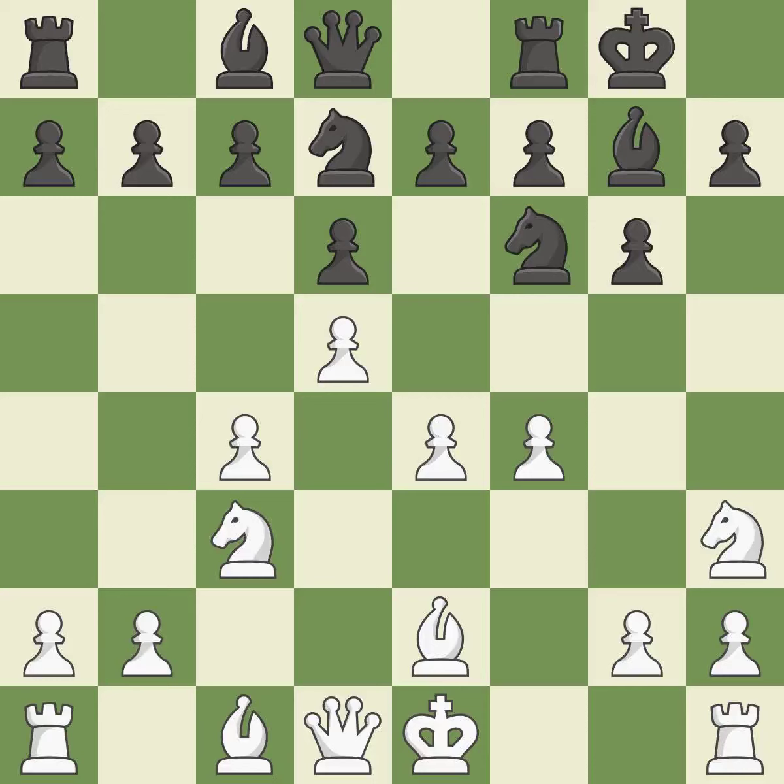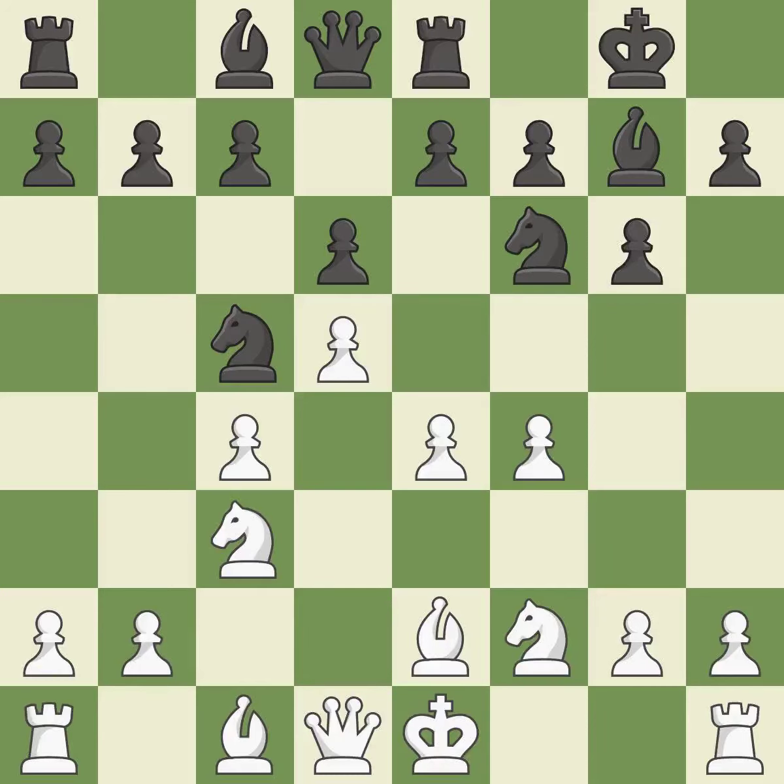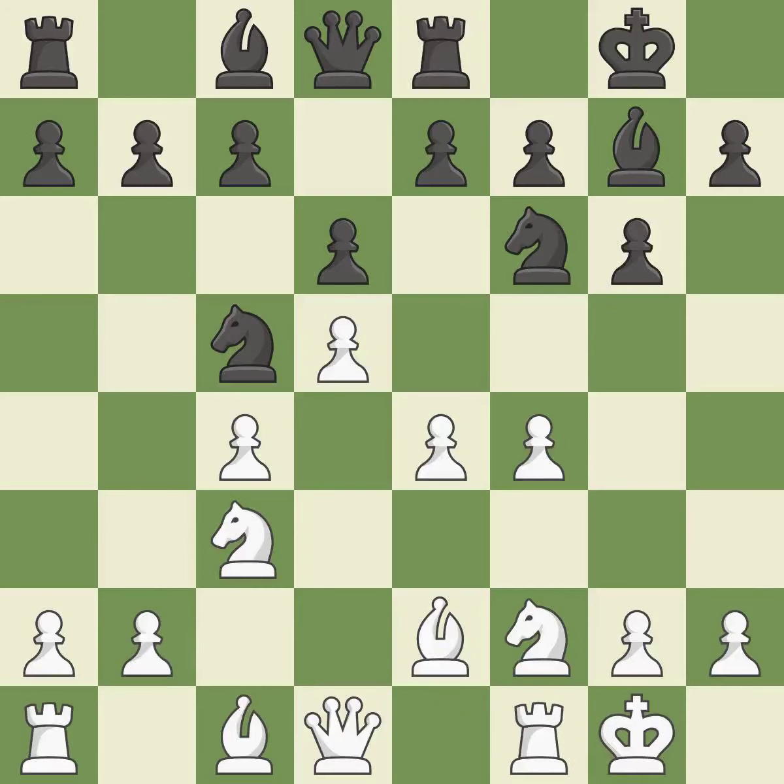This overlooks a better way to develop a bishop off its starting square — it is an inaccuracy. This allows the knight to control more squares and is the best move. This protects the attacked pawn and is the only good move. Castling gets the king to a safer square out of the center while also developing a rook. Castling to the same side of the board as the opponent avoids some of the attacking associated with opposite-side castling — it is best.